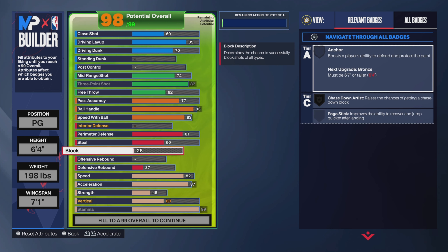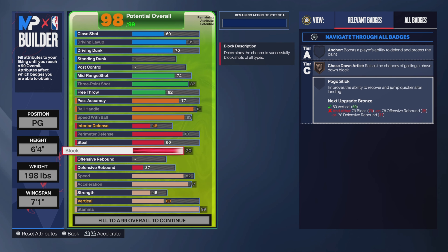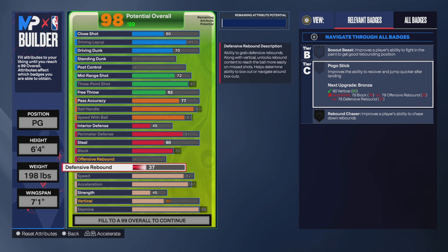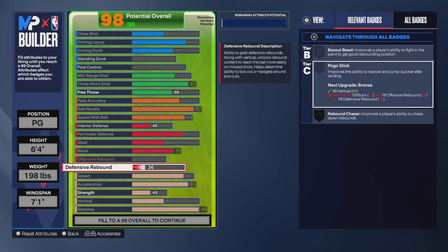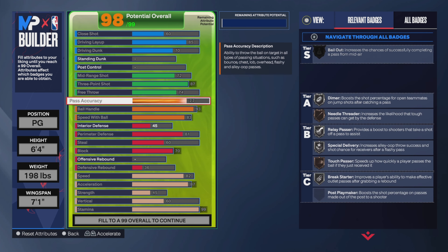Block we're bringing up to 70. Even though we won't get Pogo Stick, having your block as high as possible helps with shot contests — the higher your block, the better contests you'll get on people. Even at 6'4 we'll still be making people miss because our block is pretty high. Defensive rebound I brought down to 36, and then I brought free throw up to 74.